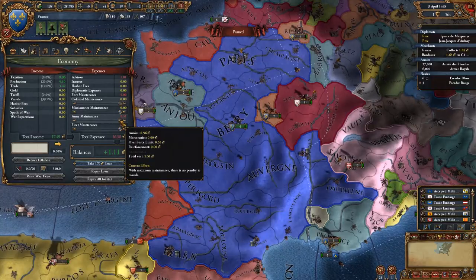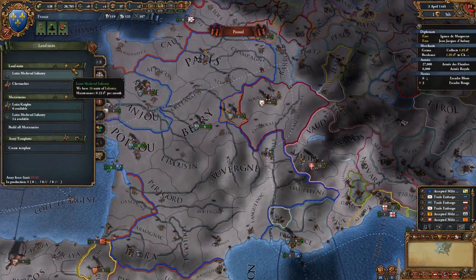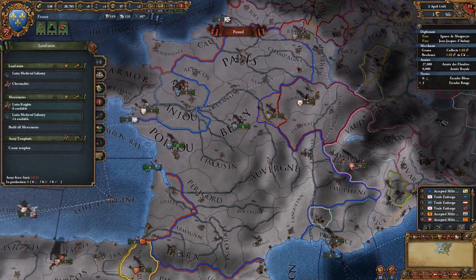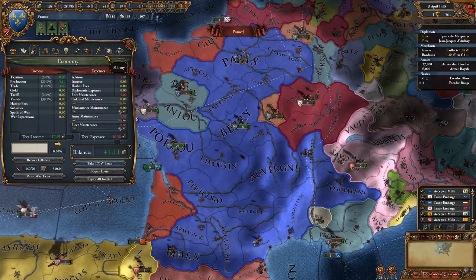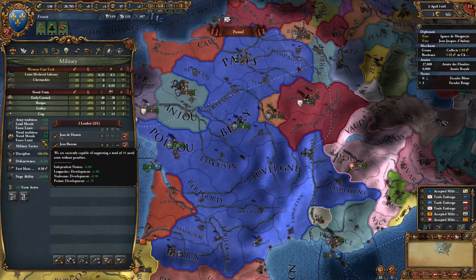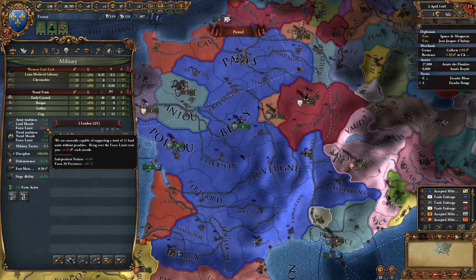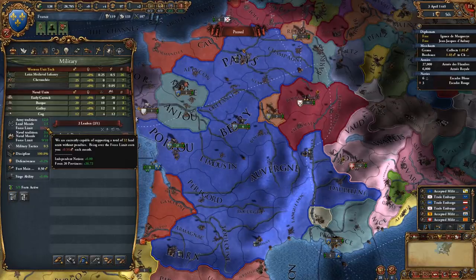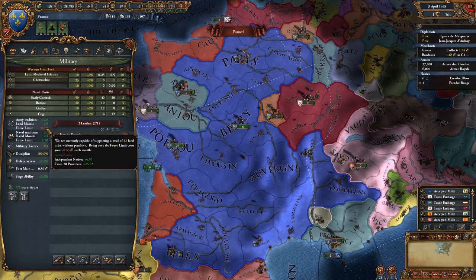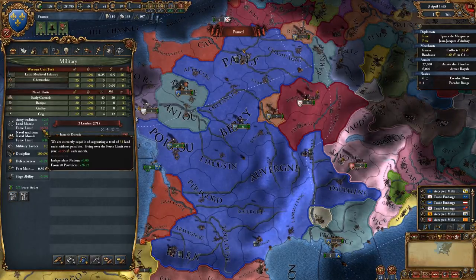You can see it still says I'm over my force limit, and I'm paying an extra half ducat for that. Your force limit is the maximum number of troops or ships you can have. It's not a hard cap - you can go over it - but if you do, it will dramatically increase the amount of money you have to spend each month, and it increases exponentially. Going one over my force limit might only cost me an extra 0.55 ducats per month, but going further over would be a lot more than that.